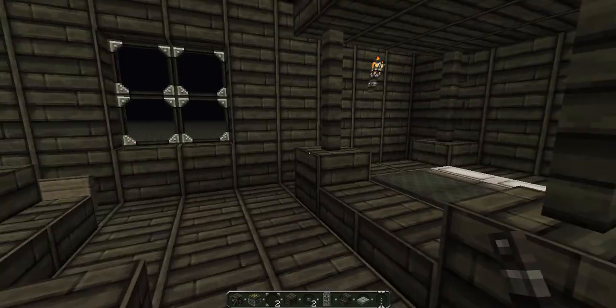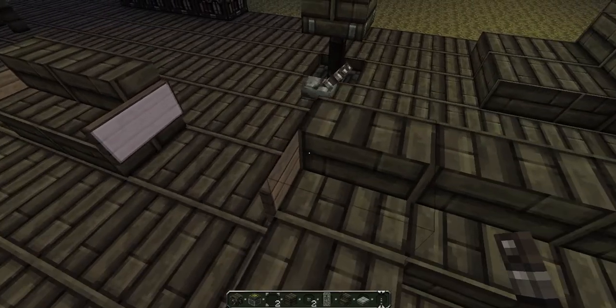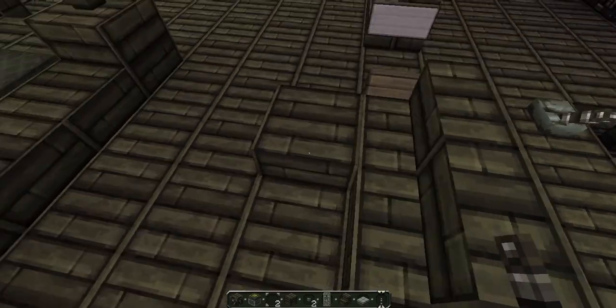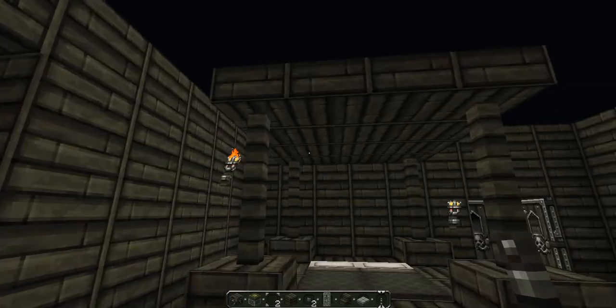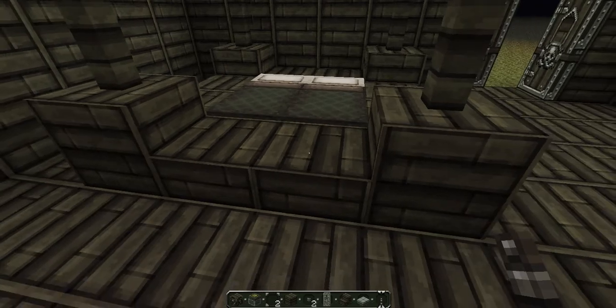Here we have a sofa with a thing to rest your feet on — basically the same as the chair except with a wooden slab added. And this is one of my own little creations, which is basically two beds with some extra pieces.